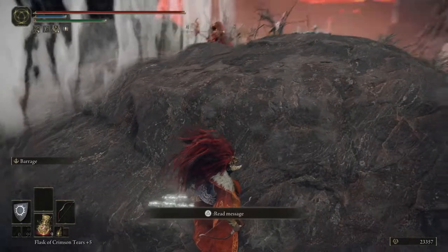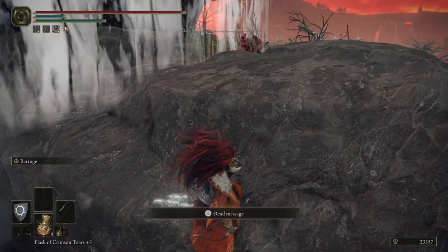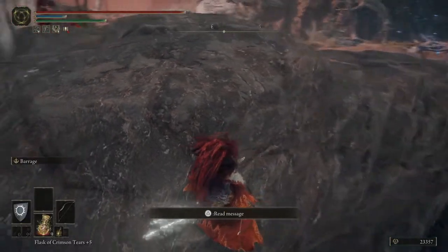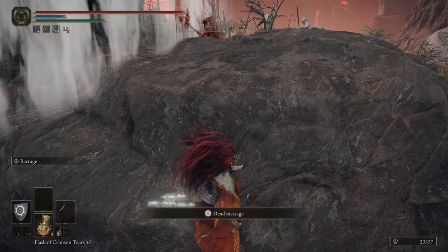Sometimes our enemies will get stuck, hung up, and not know how to path to you. They just have to jump once to make their way over here. Once they have, rinse and repeat. They try to do the whole kill-you thing, they screw up, they fall off a cliff. That's all there is to it.